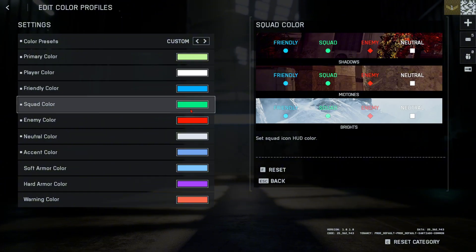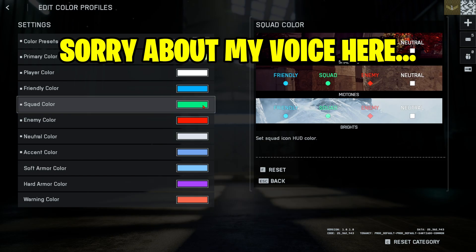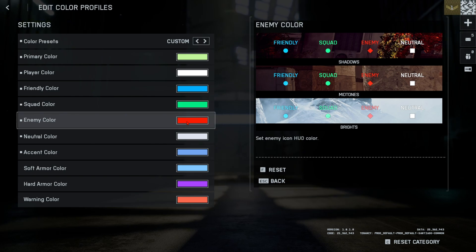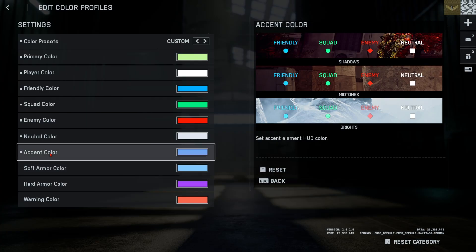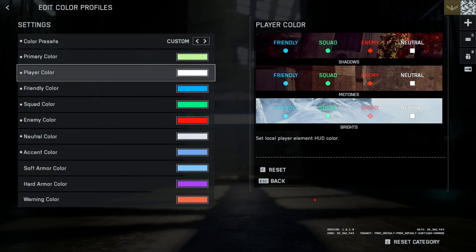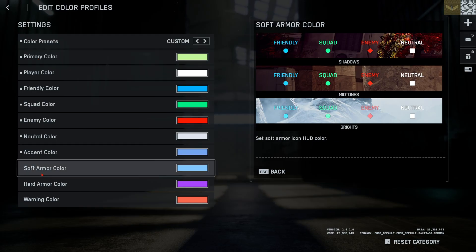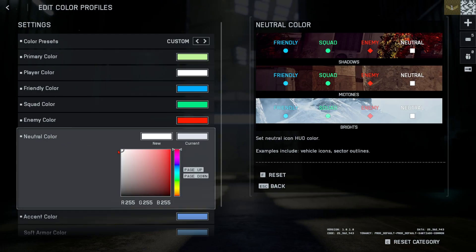For friendlies I like blue, squad color I like green or cyan. For enemies I like red — another great option is yellow, but my brain finds red most intuitive. The accent and primary options are your main HUD elements: your primary weapon, secondary, utility, and mini map. For neutral, I recommend a gray rather than pure white, or you could add some color — the default off-blue 'blue steel' is a very good UI color.